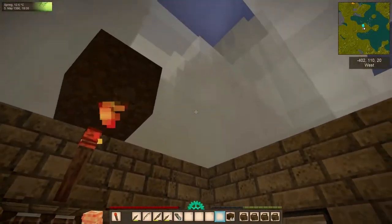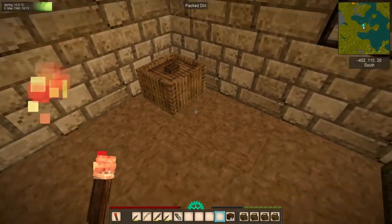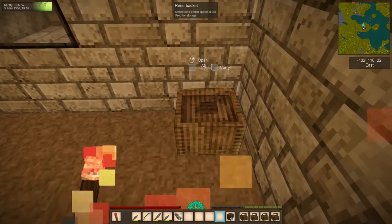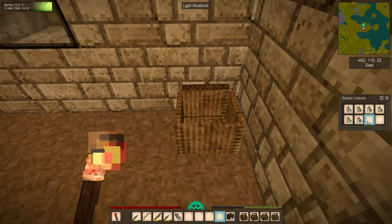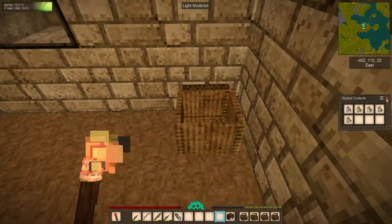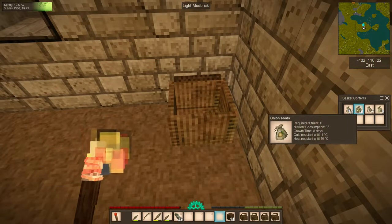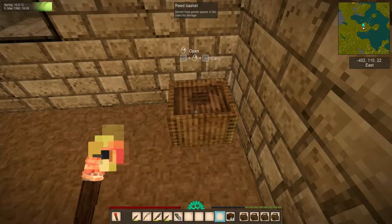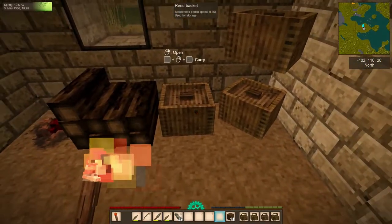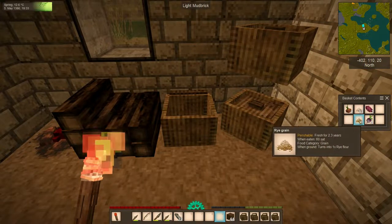We're back home, but it's getting toward nighttime. So we're going to shift our focus from panning to a little bit of food prep. I've dedicated this basket over here as my seed bin — we're going to keep these here for now. I don't want to settle here and wait eight to ten days to be able to move, so I'll just leave them and bring them with us when we find a permanent home. We found four turnips, two onions, a smattering of rye and spelt grain, and two raw bushmeat.